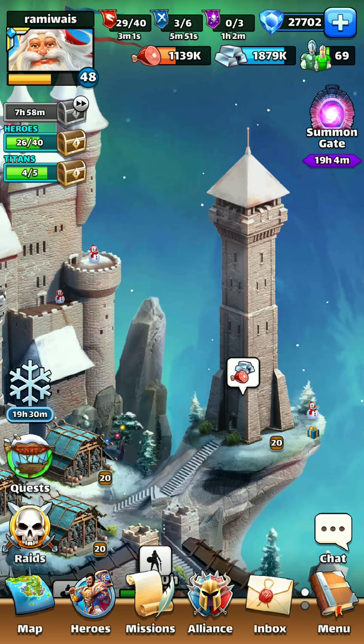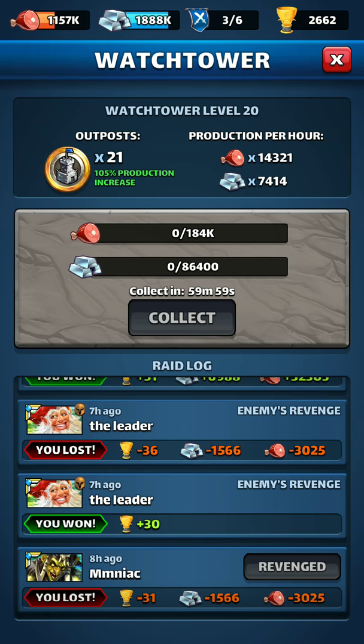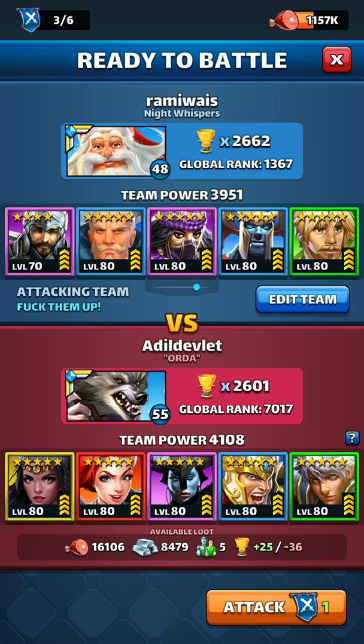Hey guys, how are you all? Last video we did the 2-2-1 setup and we previously done the rainbow team setup. Now I want to do my favorite setup which is the 3-2, which means stacking 3 of the opposite color to the tank and another 2 just to your preferences.